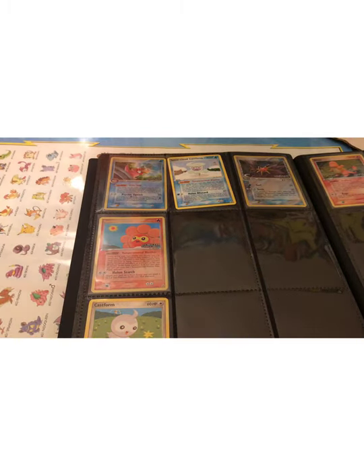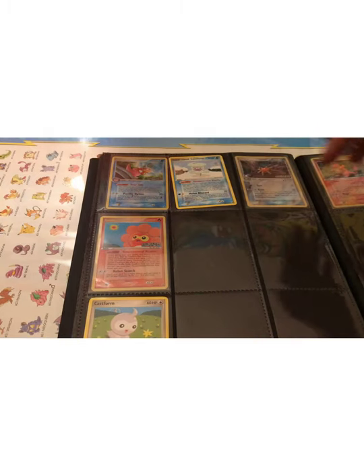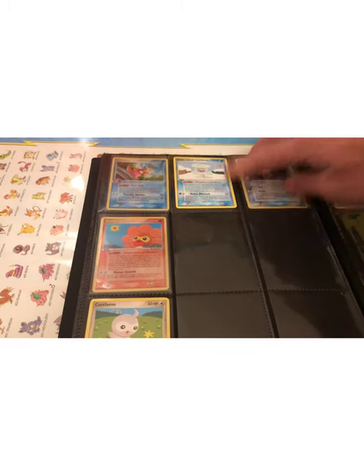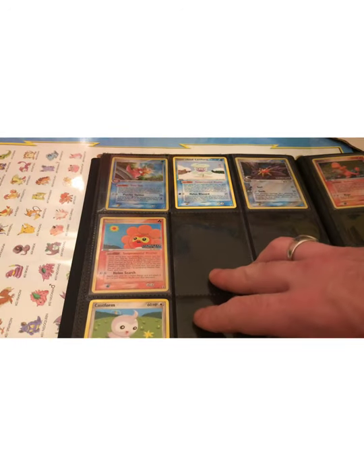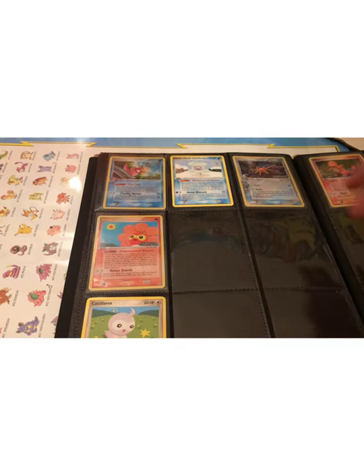We've got some more — these are still rares. Quite a few rares in this set, at least 31. There's a different variation of Castform: we've got the Snow Cloud, the Sunny, and the Rain. I believe there's one more as well — the normal Castform right there.